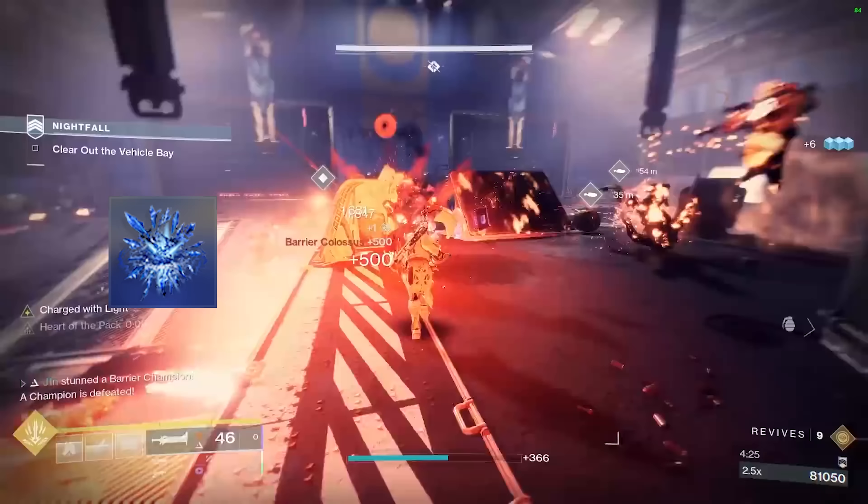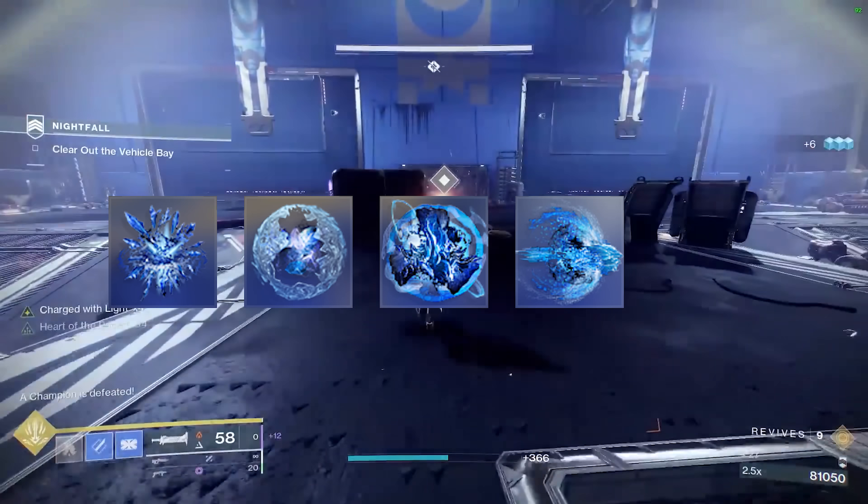The trick is to start your attack animation a second or two before the enemy is about to break out of stasis and throw the stasis lance right after the enemy is ready to move. For the fragments, you will want Whisper of Shards, Whisper of Chains, Whisper of Rhyme, Whisper of Conduction, and Whisper of Torment.